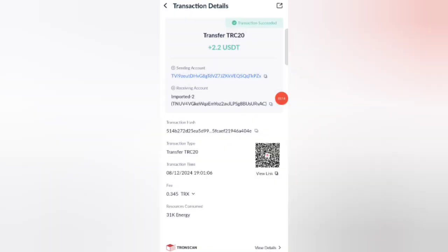You can see on the screen 2.2 USDT is successfully received in my wallet. You can now withdraw your commission.